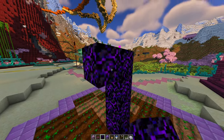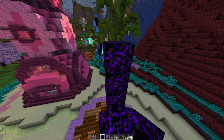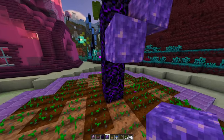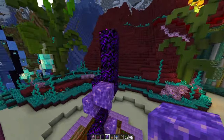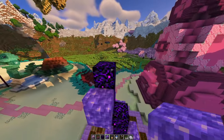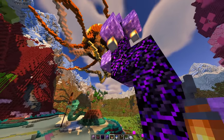I thought let's make a little bit of a water plant in it, fitting the theme of an ocean build. I really like these colors - the purple and the dripping down of the crying obsidian. I think it's so pretty.